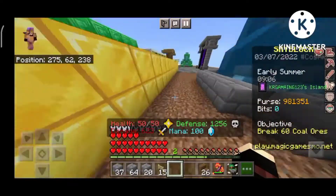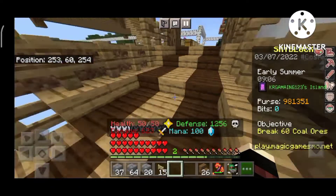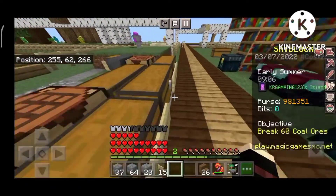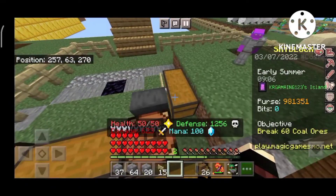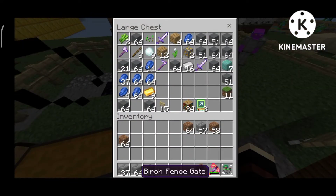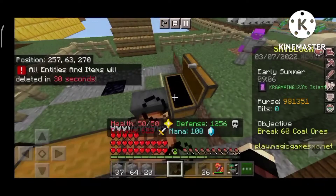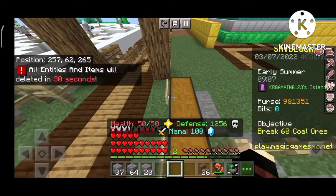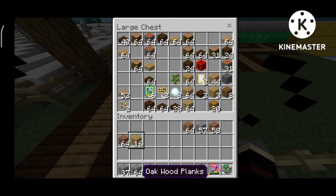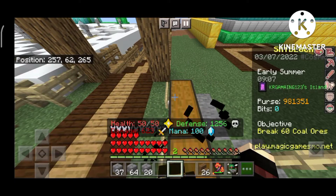Finally, our floor is completed! But we still have a little more work — we need to make armor stands and some tools, items, and frames. We will also need a little glass, because I thought I am going to keep everything in a showcase, so glass will look good.